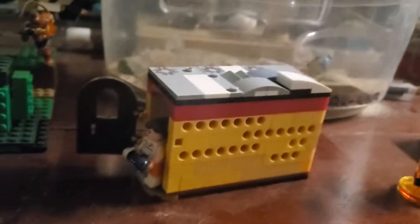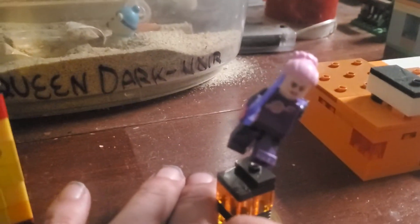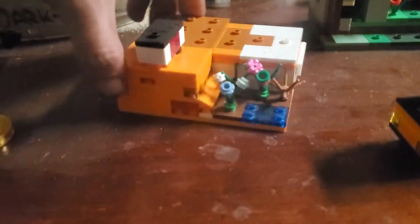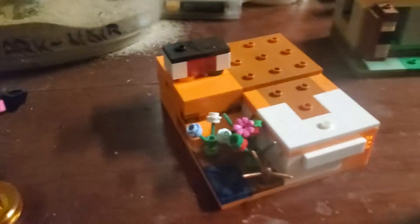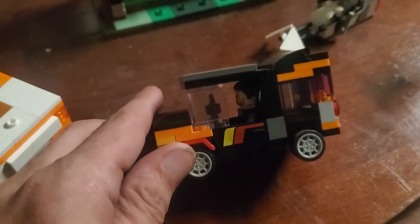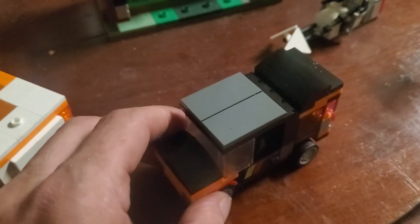We've got kind of a custom space ranger type character here that I took some parts from other characters and put together. This is my MOC Minecraft fox just sleeping there next to some flowers. And you can see my miniature A-Team vehicle — for those of you who actually remember the A-Team, this thing will be rather recognizable.